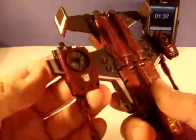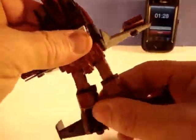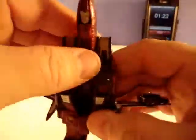Let's get to his transformation. First of all, you want to unplug these two missile things — it makes things very easy. Then take his wings and kind of flip them down like this, pull his legs out, separate them, then pull his feet down one at a time. These are really stiff on this mold.